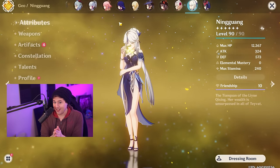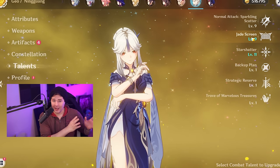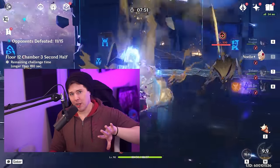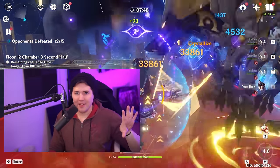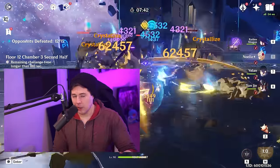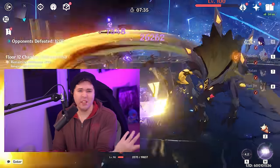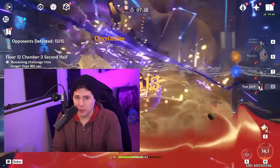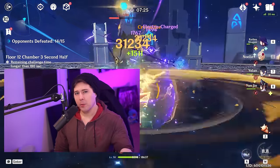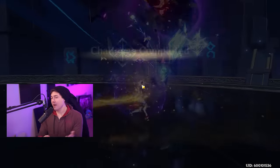One of the old staple supports for Noelle is Ningguang. She's both a damage buffer and a damage dealer — her Jade Screen does damage, can block some projectiles to help with defensive play, and gives bonus Geo damage to characters who walk through it. You throw it down, walk through, pop Sweeping Time, and do a bunch of good stuff. It's not the full 15% like Gorou gives and doesn't boost your defense, but it's still 12% Geo damage. While not as supportive as Yunjin or Gorou, you get more personal damage from Ningguang than from the other two.